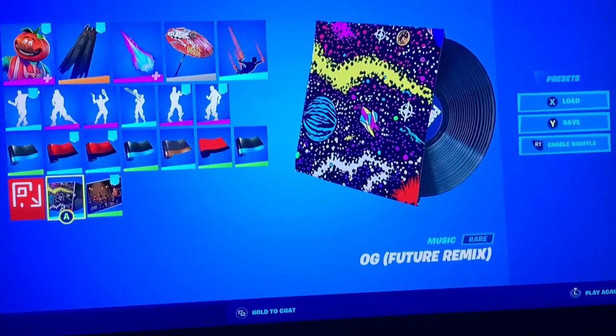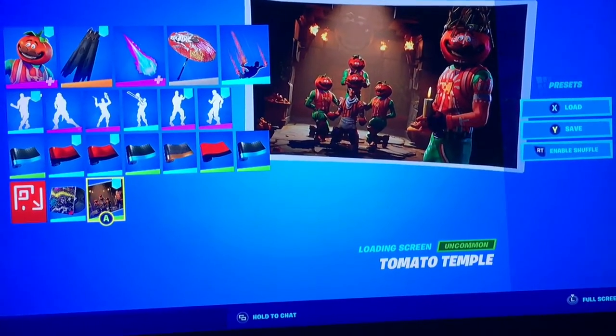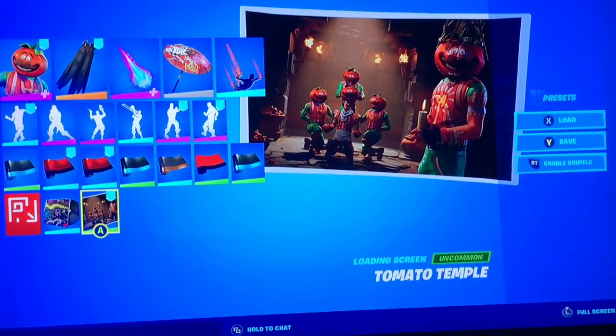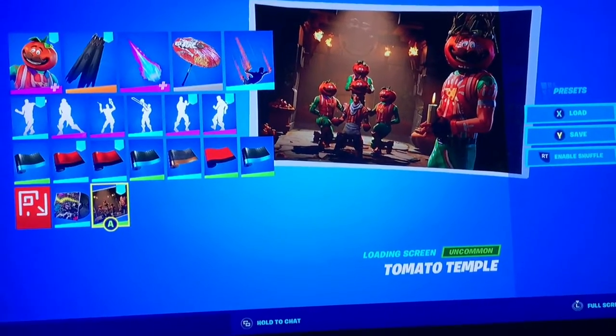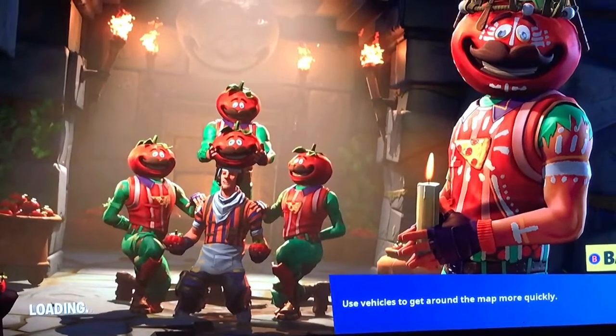For music, use OG with the Future Remix. And then just the Tomato Hat Temple loading screen, which I like to call the cult — because literally, it is a cult. Okay, there you go.